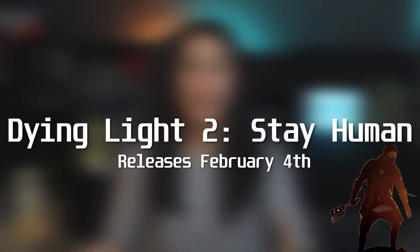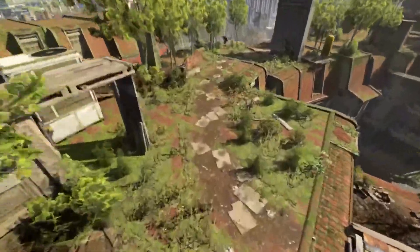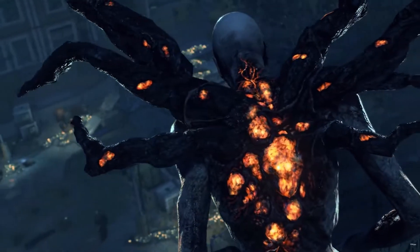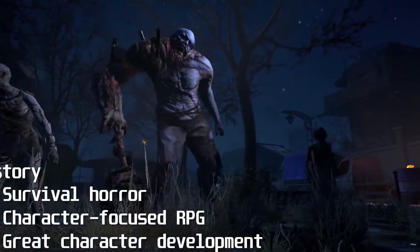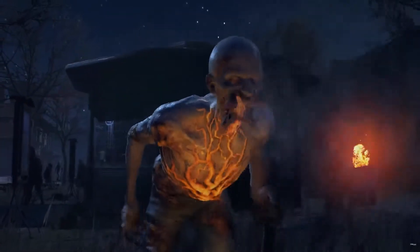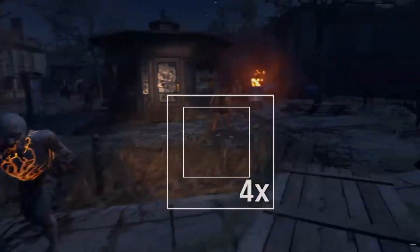Moving on from Rainbow Six, I want to talk about Dying Light 2. If you remember back when COVID first hit, the developers indefinitely delayed this game. That scared a lot of people because they thought maybe it was canceled, but in reality they just didn't want to put out release dates and keep letting people down when they knew the game wasn't ready — which I have a lot of respect for. We finally got a release date: we get to play it February 4th, 2022. Dying Light 2 is a direct sequel and the map is said to be four times larger than in Dying Light.